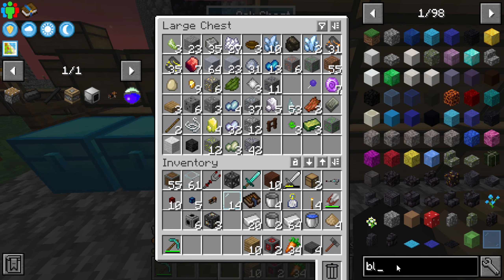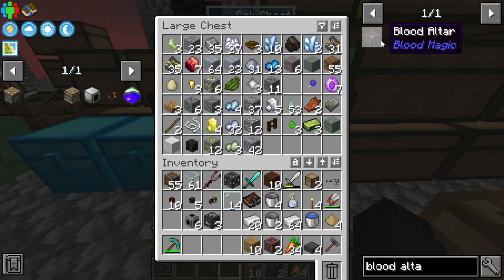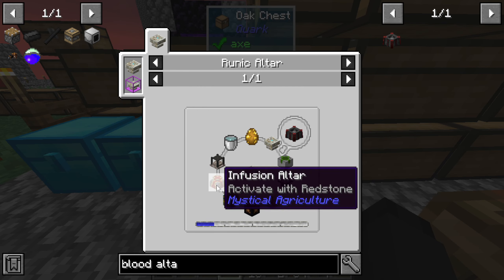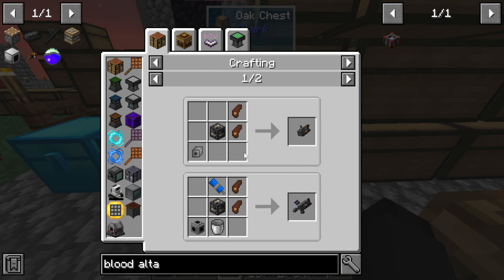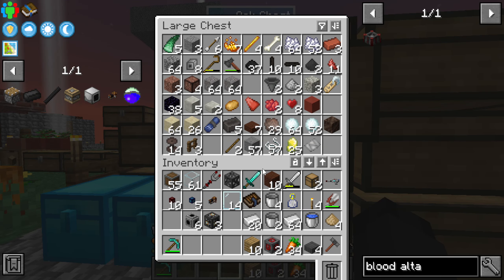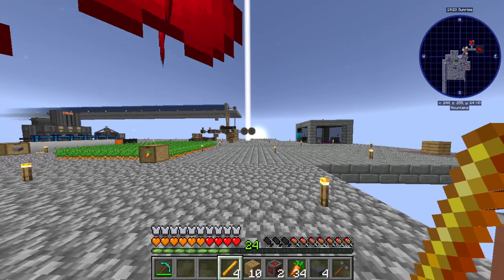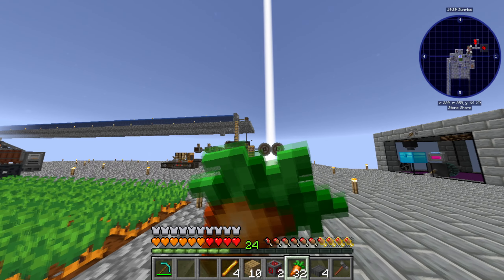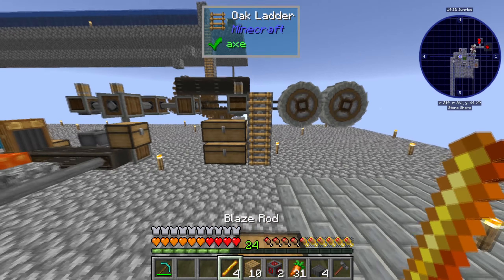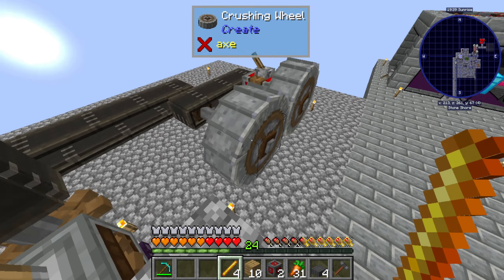I think the idea for this pack is that endgame is to get to the blood altar — like, that's what you're supposed to get, the end of the pack. We're gonna make more of the blast brick stuff because we don't have a way to make steel right now — you can't do anything with the arc furnace without the electrodes, and I need more steel.